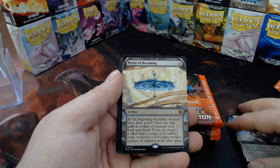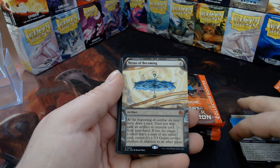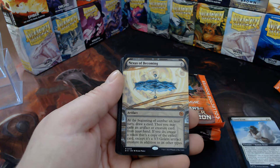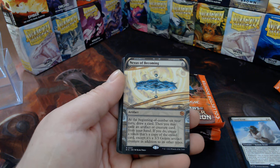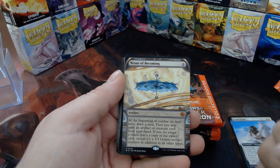Nexus of Becoming — now this is from the Big Score. The Big Score was an epilogue product that they realized wasn't going to sell, so they crammed it into the regular boosters. This is a showcase version, so that's beautiful.